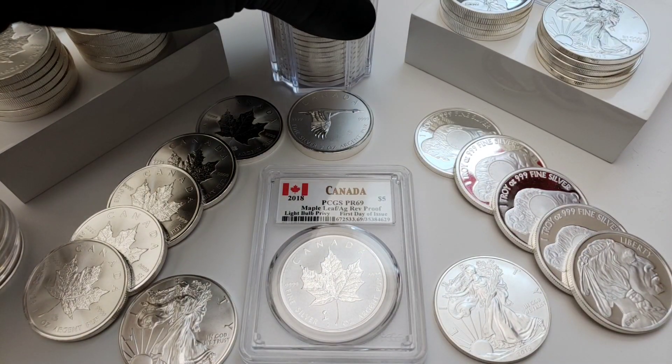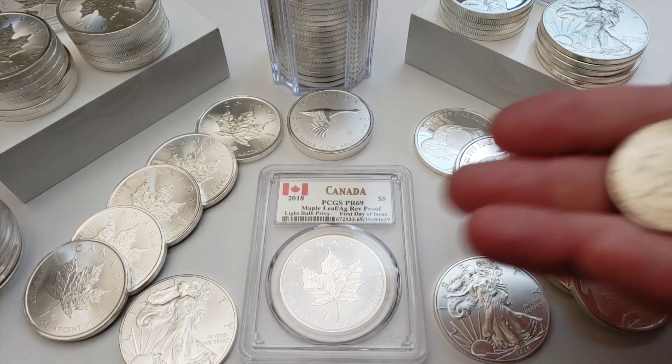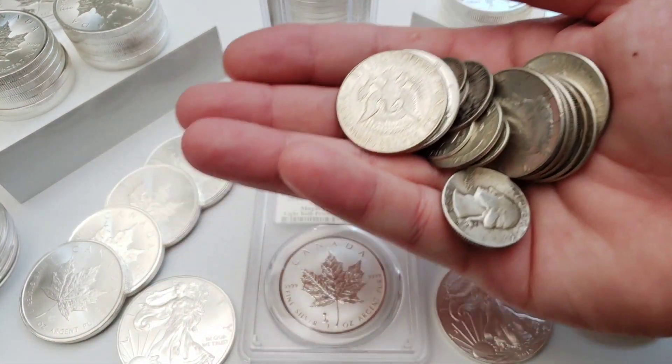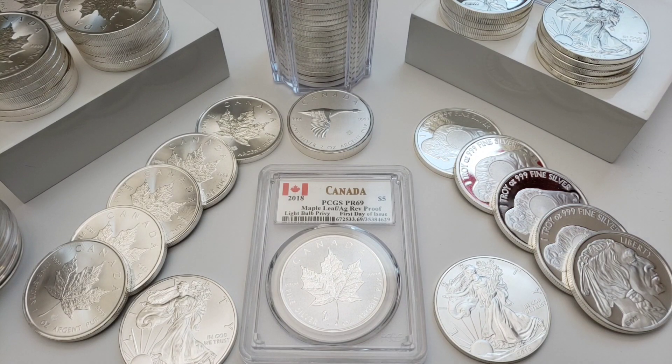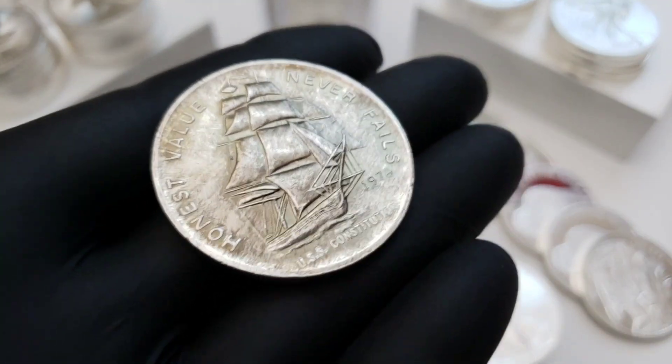You're just buying it for the weight, just trying to get the lowest dollar cost average — and it's arguably one of the best ways to stack because you're stacking as cheap as possible. You're getting things like this junk silver — you want to buy this stuff for as cheap or as close to spot as possible. You're in it for getting the weight.